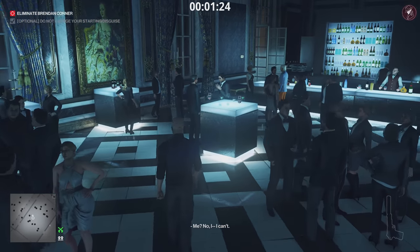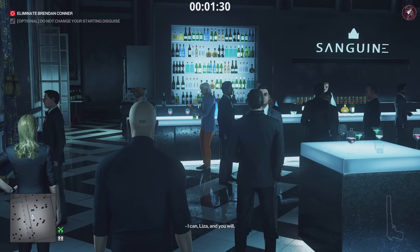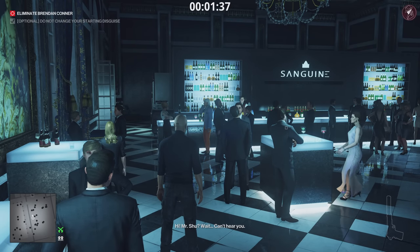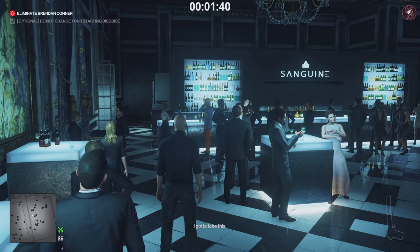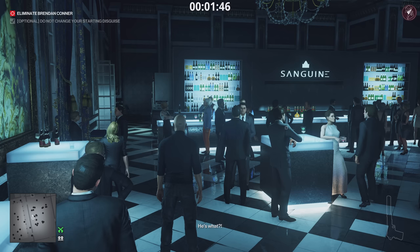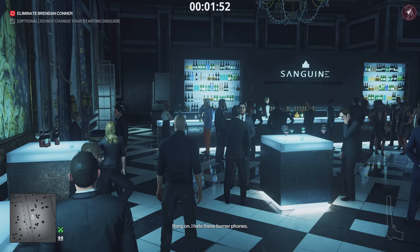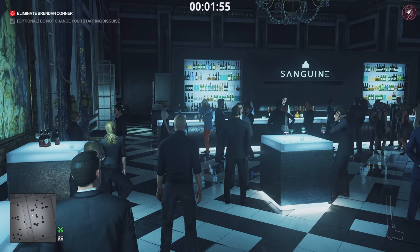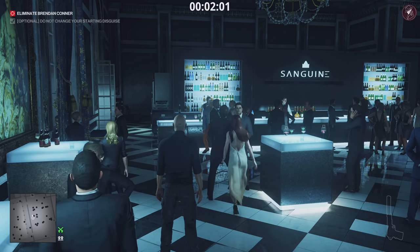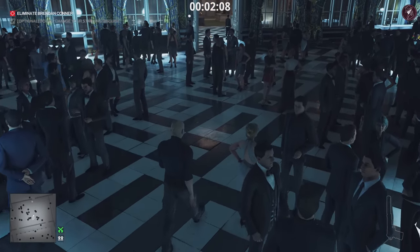Here's your target — very obvious, he looks like Ric Flair. He's going to head outside momentarily to get a clearer signal on his phone, then he'll see the coin in the puddle and get electrocuted. What we don't want is his female friend following him and getting electrocuted too, so just to make sure she doesn't see the coin first, we're going to bump into her a little later on.